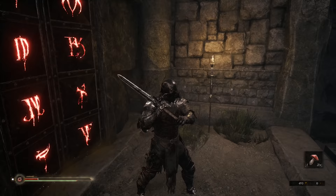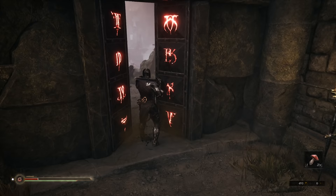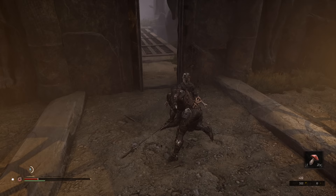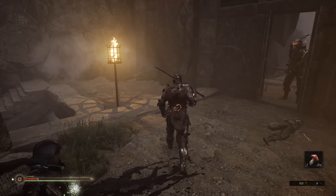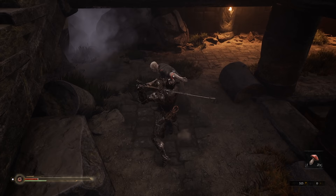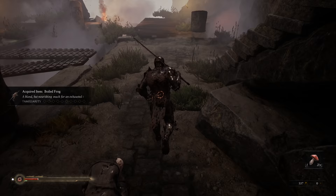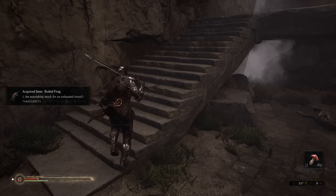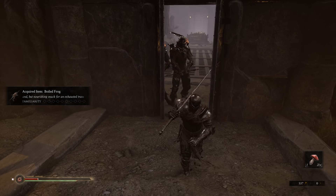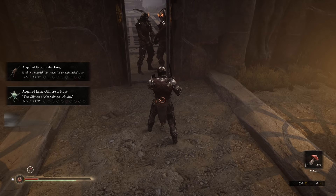Pop this door open — I'll show you a cute cheese tactic. For whatever reason, these guys don't like pathing past the door; as you can see they're just going to chill right there. Pick up the Boiled Frog. This may get patched in the future — all I know is for now it works.